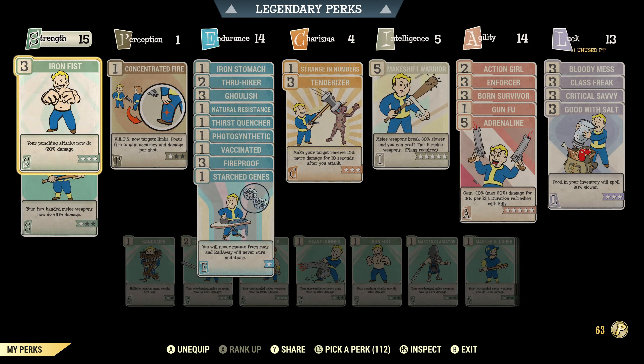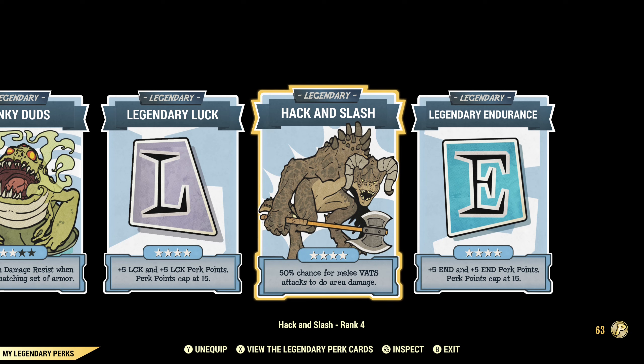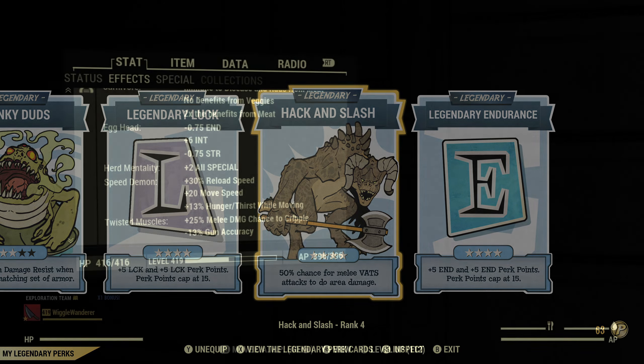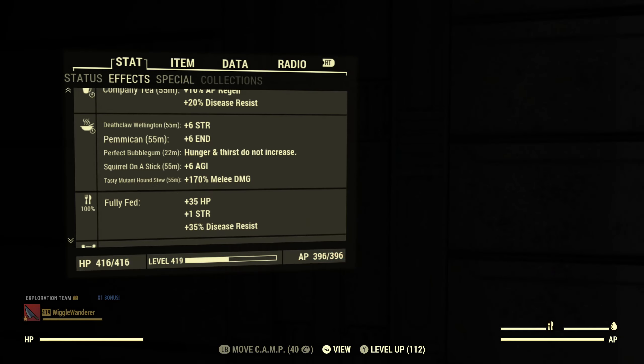This is an unarmed weapon so we do use Iron Fist, and I also use Hack and Slash because I like to use it in VATS — those extra explosions and area-effect damages are pretty nice. We've got Twisted Muscles which adds extra melee damage, and of course Deathclaw Wellington for extra strength, and Tasty Mutant Hound Stew for extra melee damage. That makes a massive difference in how much damage you'll actually do.